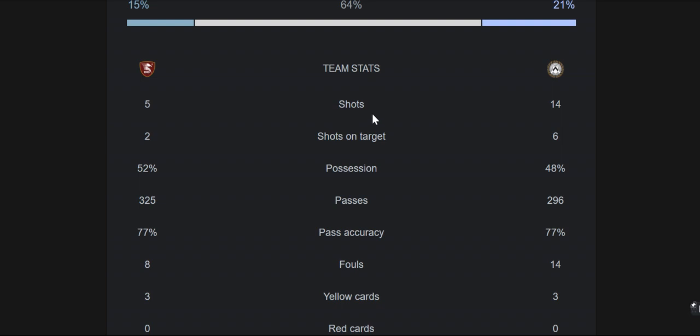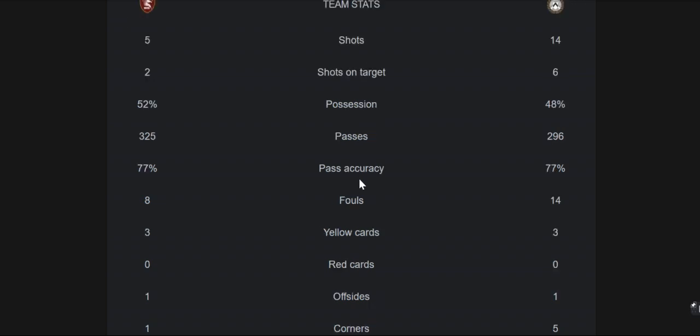The shots are 5 to 14. Shots on target are 2 to 6, and the possession rate is 52 to 48 percent. The pass rate is 27 to 296, and pass accuracy is 77 percent for both sides. Fouls are 8 to 14, yellow cards are 3 to 3, red cards are 0 to 0, and offsides are 1 to 1 from each side.